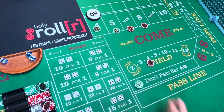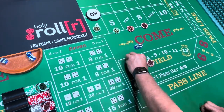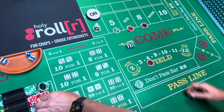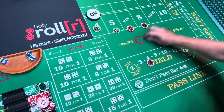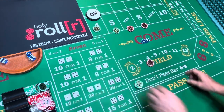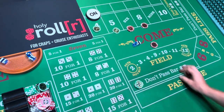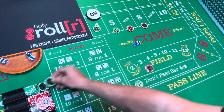I roll and it doesn't matter what rolls. The 11 hits — I win 10 and rack it, then roll again. The 11 hits again, I win another 10, rack it and roll again. The 9 hits, I win another 10. I rack it and roll again. The 8 hits — I lose this 10 but I win 35, then put the 10 back and rack the 25.